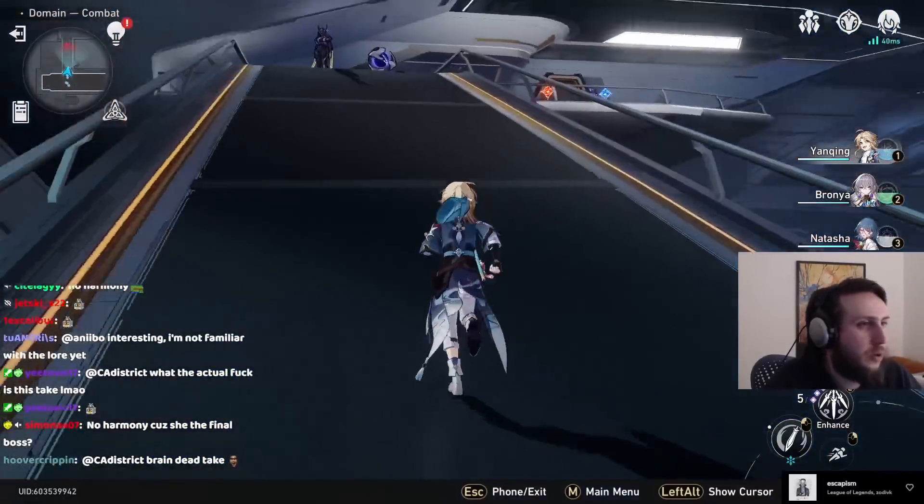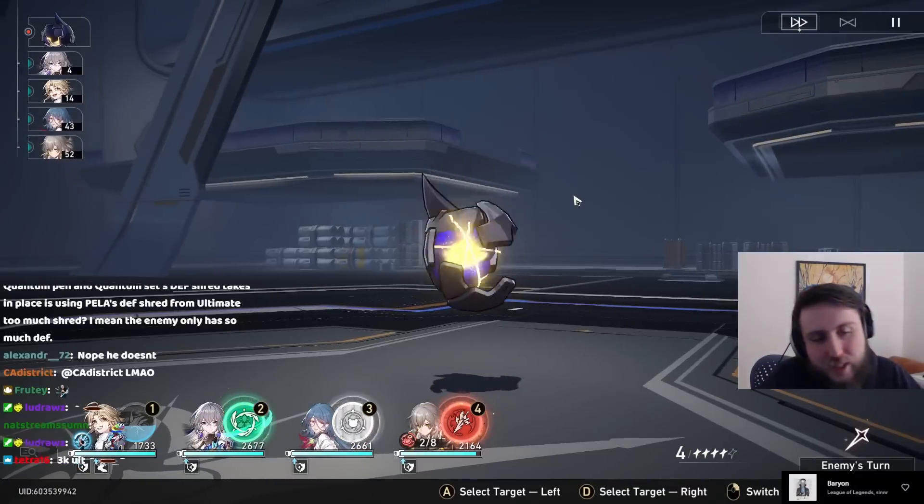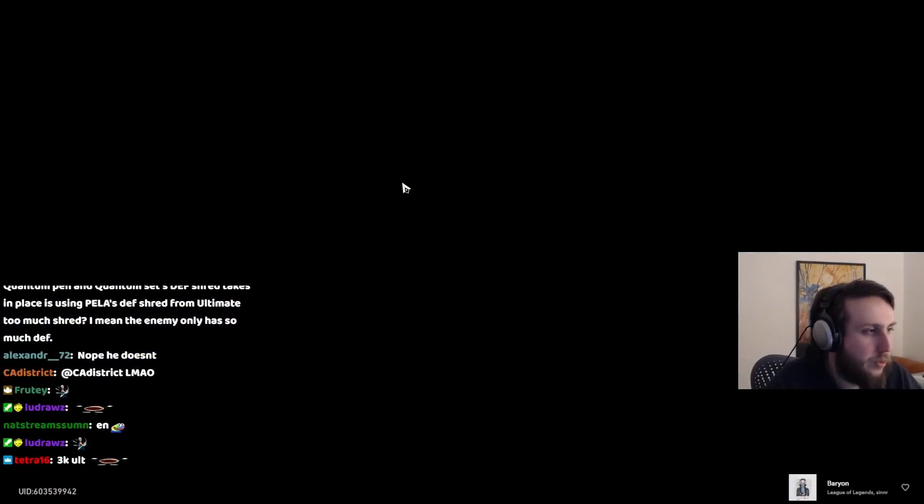If you've played Slay the Spire, blessings are like cards and curios are like relics. Blessings are effects with different rarities, and curios are generally more powerful effects. We'll start with a curio and then choose one. I generally don't like starting with a curio because the ones available early kind of suck. So now we're inside — this is the first floor and there are gonna be some enemies.